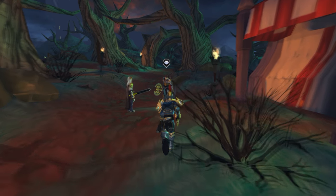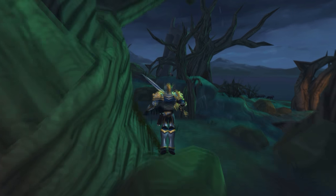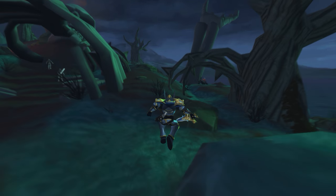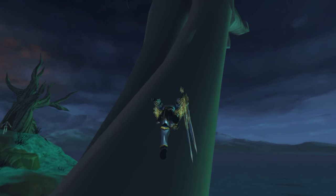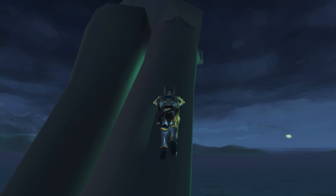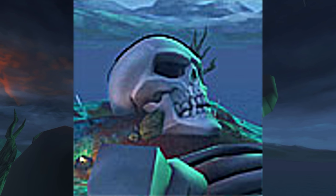For the next badge, you're going to want to go to Doomwood Forest and follow the path I'm going. Once you reach the base of the skeleton hand, all you're going to do is just spam jump all the way up its hand. The badge you're going to collect from this is Death's Hand and the title you're going to get is Death's Hand.